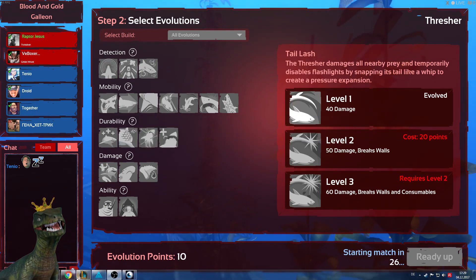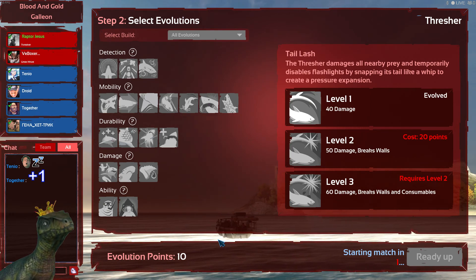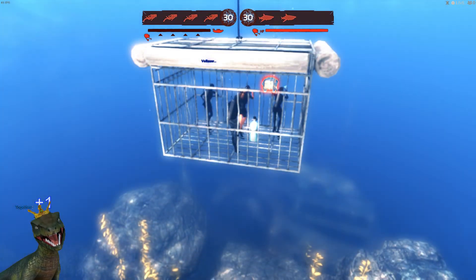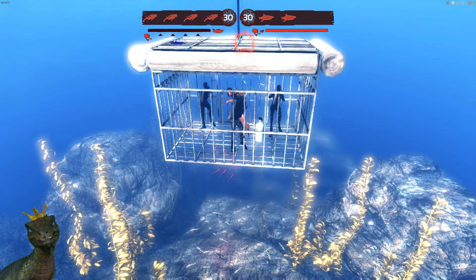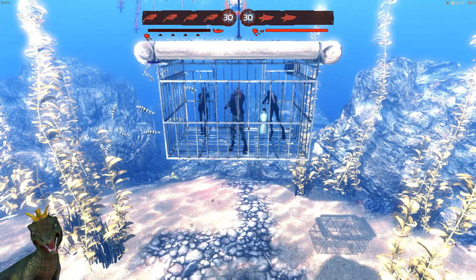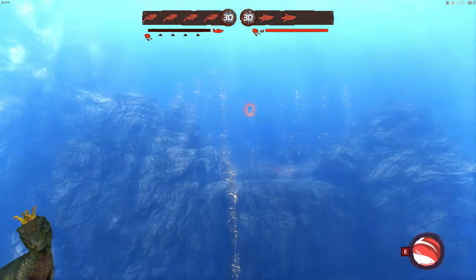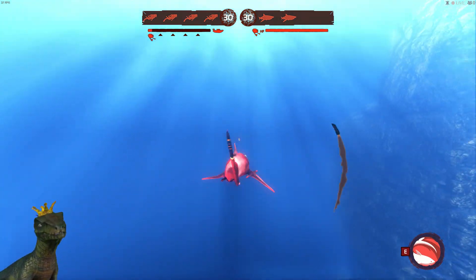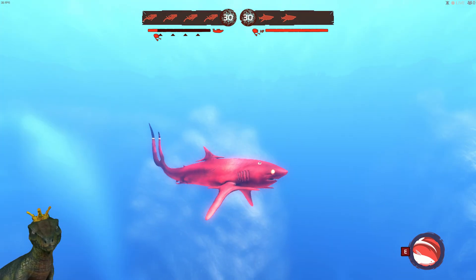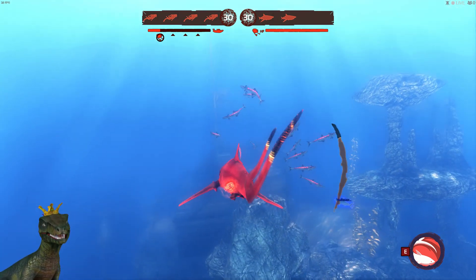I'll use the devil swimmer Thresher skin that I got from the last Halloween event. I'll just give you some more gameplay and more info on what's going to happen. My little face rig interface — Face Rig is the program I'm using to give you a bit of meta commentary. It's a great fun application. This is the little devil Thresher — I'll show him to you before going in. I think it's a nice skin; he has fire coming out of his tail.